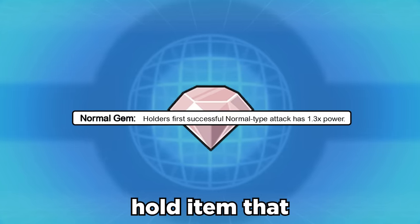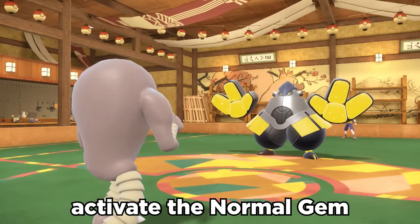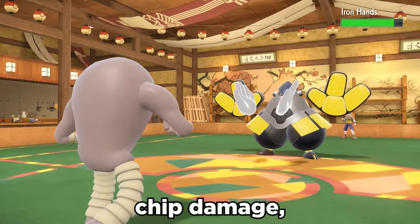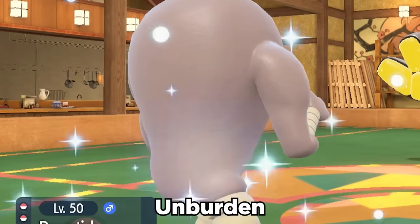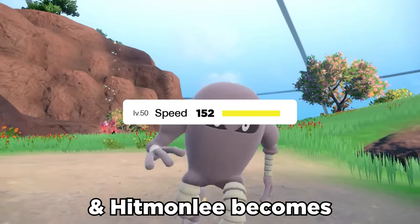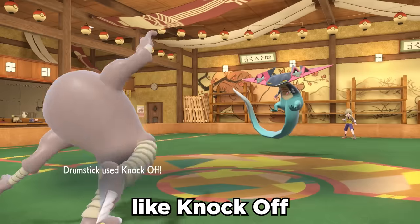The Normal Gem is a hold item that boosts the power of Normal-type moves by 30%. Hitmonlee can then use Fake Out, activate the Normal Gem, grab some nice little chip damage, and also get a free turn due to the flinch. This then activates Unburden by using up the item, and Hitmonlee becomes a crazy fast sweeper with STAB Close Combat and coverage with moves like Knock Off and Rock Slide.